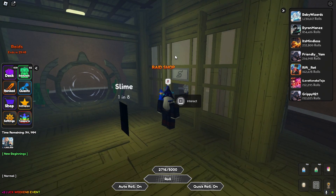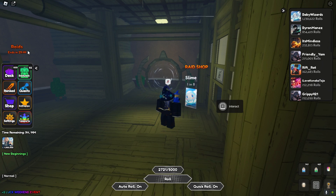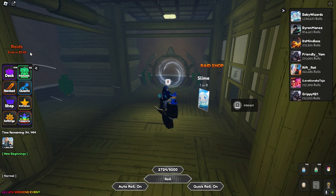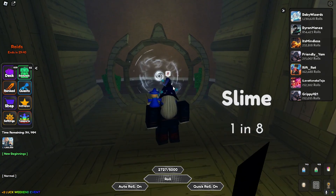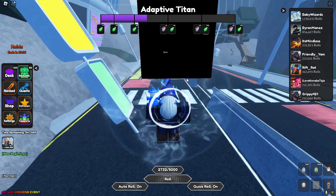On the top left you're going to see the raids timer that pops up every other hour, and it lasts for one hour. This is the portal over here — it's not always here, it only pops up when the raids come up.